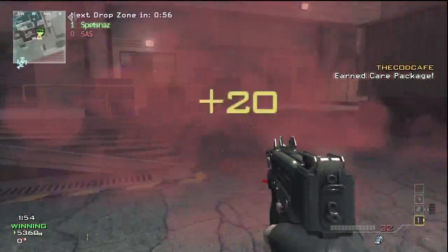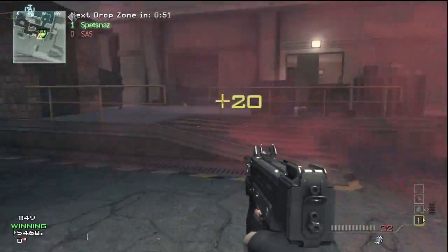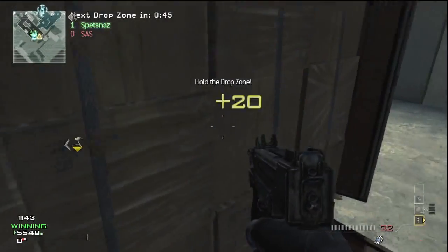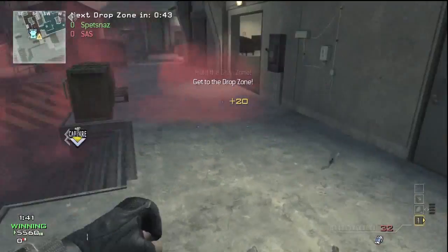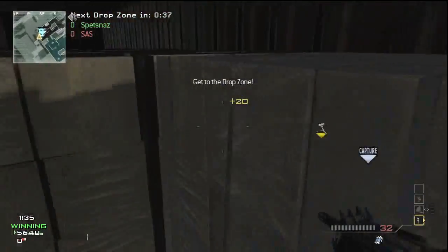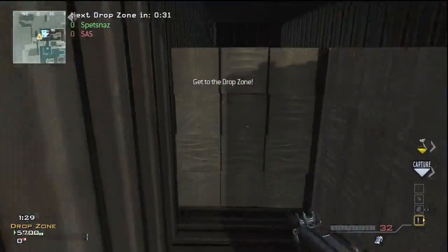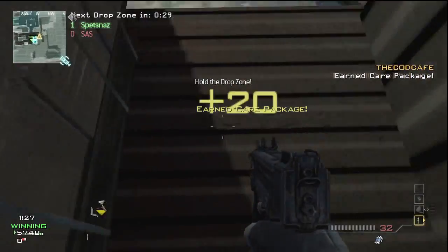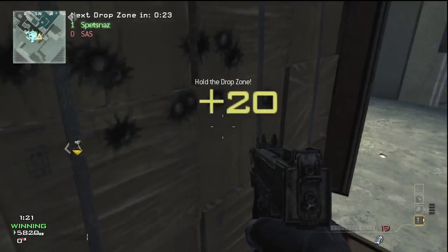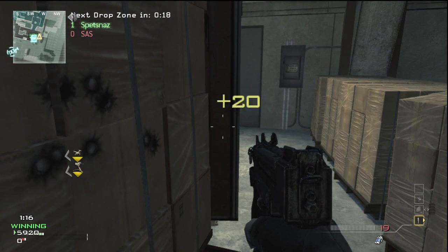Alright guys, here we go — this is the moment you've all been waiting for: the best drop zone spot on this entire map. You'll get tons of points from this spot. Did you even know that you could go in here? I didn't until I looked and found it. You can capture the drop zone from back here — most people won't even realize you can get in there. You and your team will get so many points just hiding in here. Make sure you don't shoot your gun and stay right in this corner — this is by far the best capture spot I've found on this map.